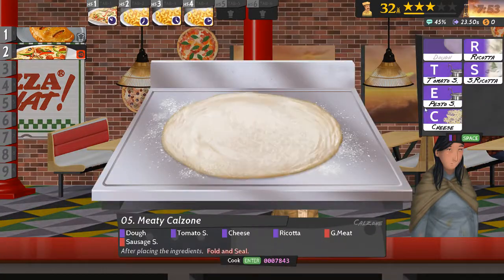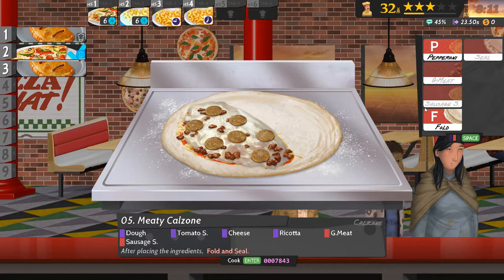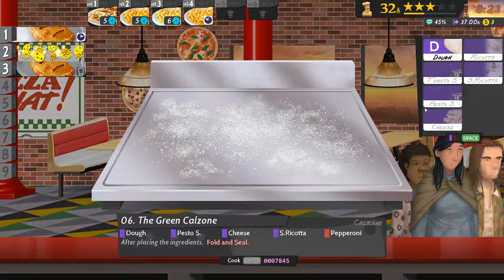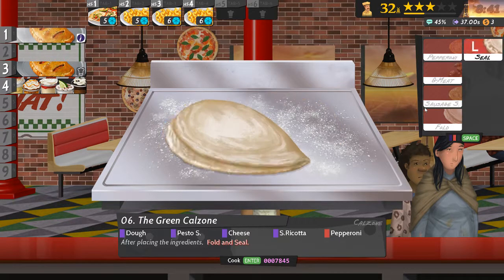Right. Dough, tomato sauce, cheese, ricotta, meat and sausage, then fold and seal. Number two's done, number three. Dough — no, that's not the D key. Pesto, cheese, ricotta and pepperoni, fold and seal.